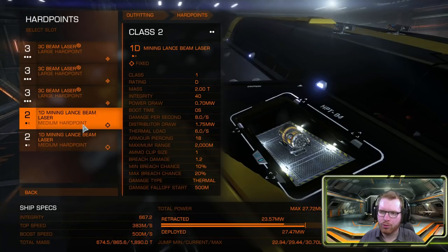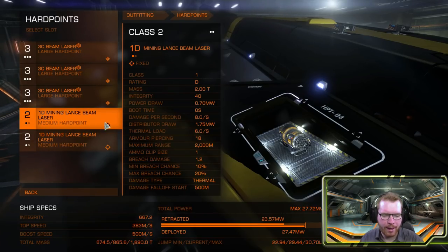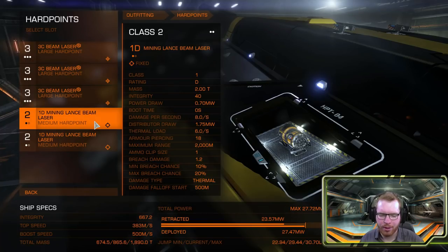If you want to go with a slower prospecting build, you can put medium mining lasers here — we'll mine slightly faster, but we'll have to change something in the optional internals then.